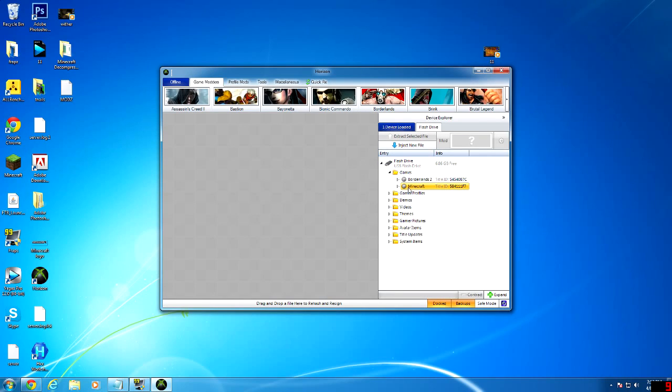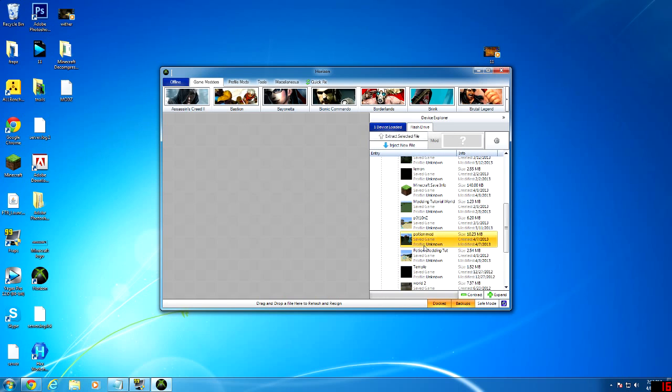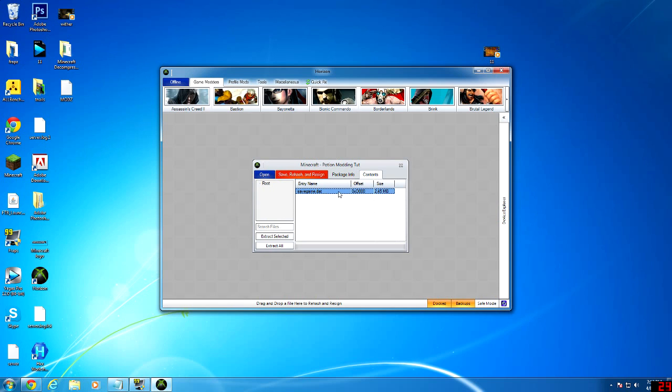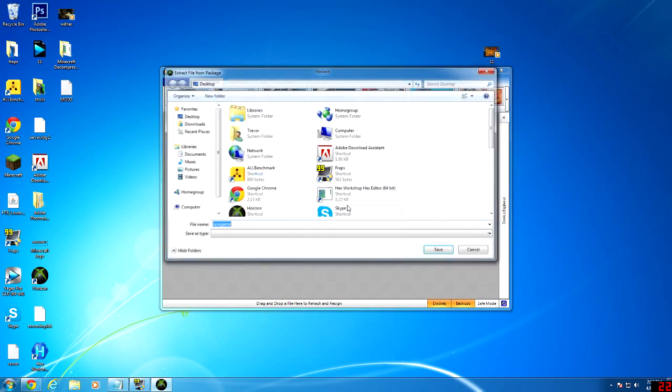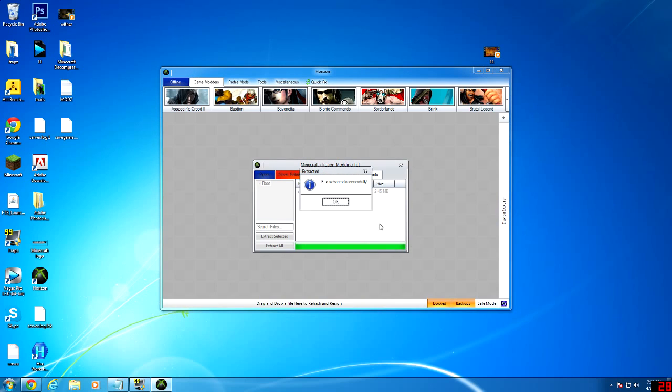First you just want to get your save onto your USB drive, and then open up Horizon and plug in your USB drive. Then go into Minecraft — or Games, then Minecraft — and go find your save file, go into Contents, and then find the savegame.dat and extract it to your desktop.